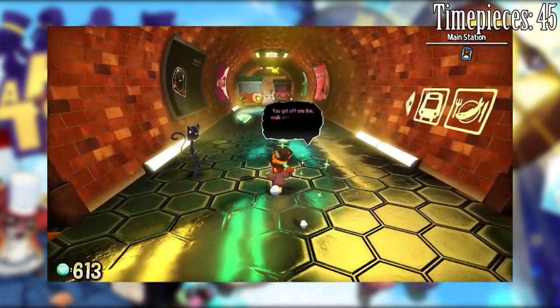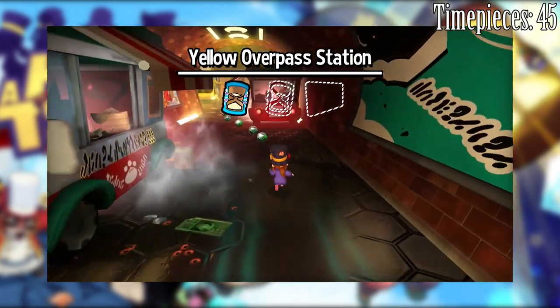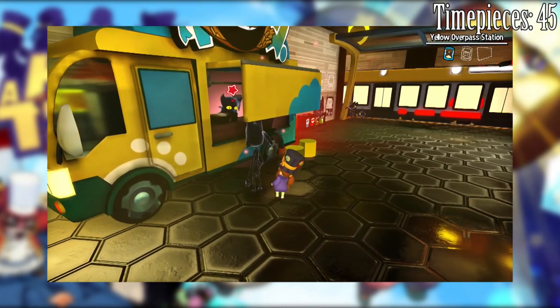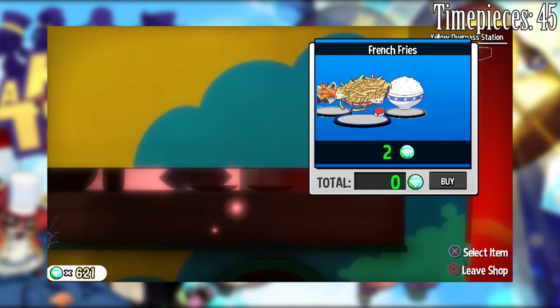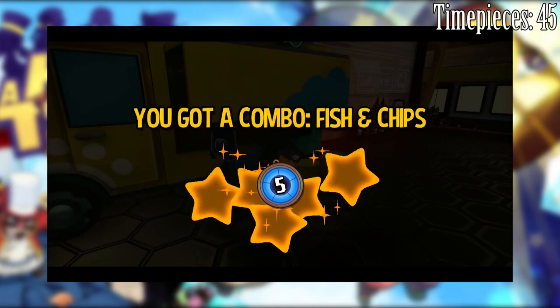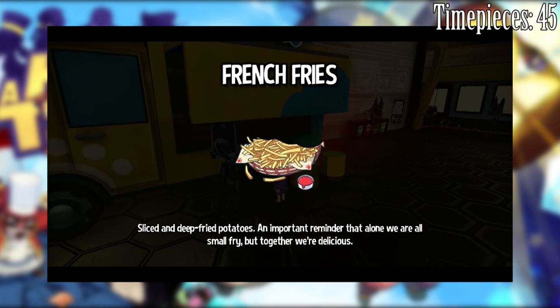Yellow overpass station — yeah, there's one more time piece there, and is that one of the passes maybe? That card or something. Oh yeah, you can also make meals from the shop. I may as well get fish and chips because I think you get extra health if you make a combination. Let's get that. A new combo has been found — yeah, I've already found that one. Fish — battered and fried fish, usually cod or pollock. Okay, so now I've got an extra health point. Don't lose it straight away like I did last time!